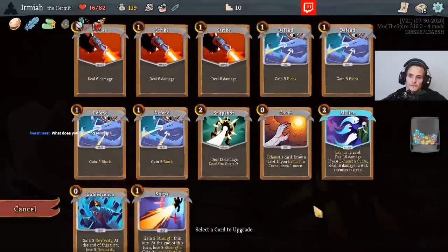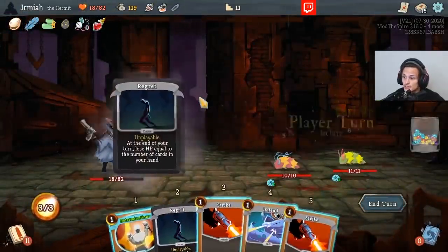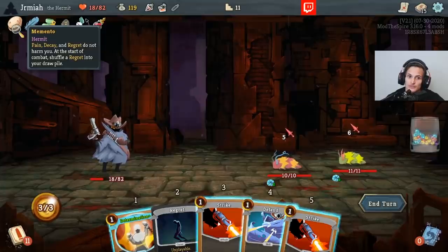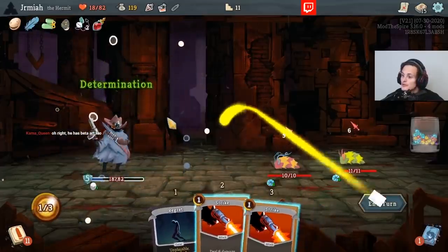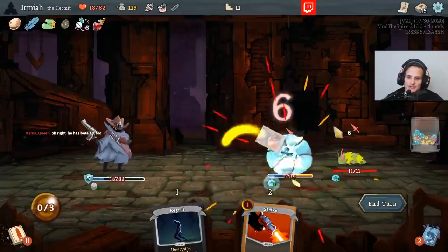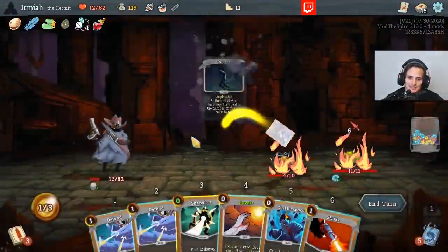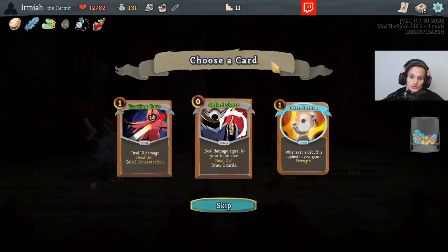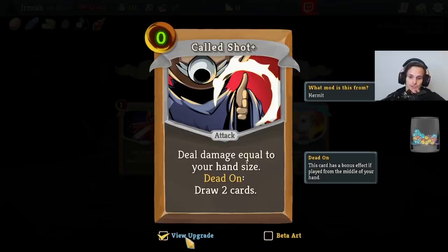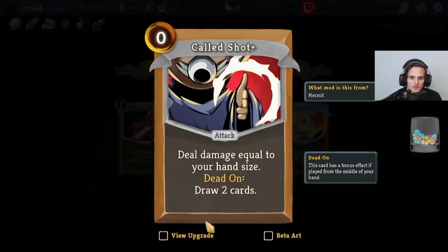So we want to draw a lot of cards, get rid of Strikes, and the deck is actually a nice Determination deck. I do not get harmed by Decay, Pain, and Regret. We got Malice at the Palace, baby — you guys know what Malice at the Palace is. Another Determination — ooh, double the strength. Deal damage equal to the size of your hand, then draw two cards. Card draw is so good, and with Pocket Watch this is a pretty decent damage card. Except the Dead On makes it awkward.